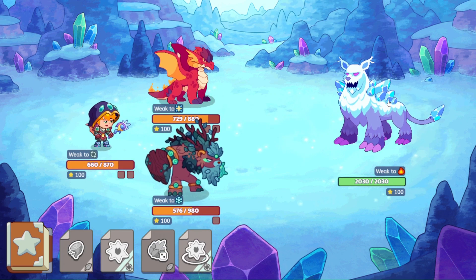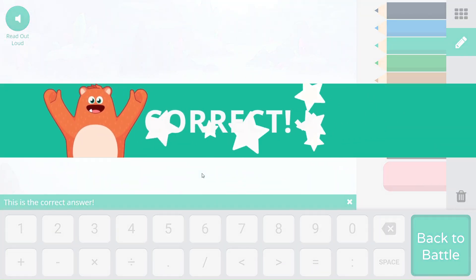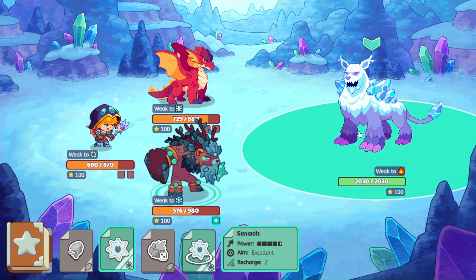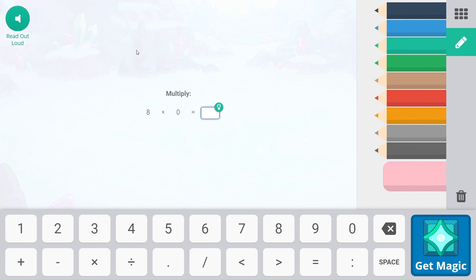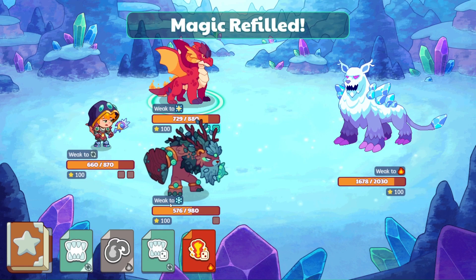That's awesome. The other ones I wasn't able to click on and see their names, so that is great. So he has the most health out of any of these bosses that I've seen — 2030 — and it doesn't look like his armor is nearly as high though, because we got a pretty good hit in there. So we might be sitting pretty for this. And he's weak to fire.